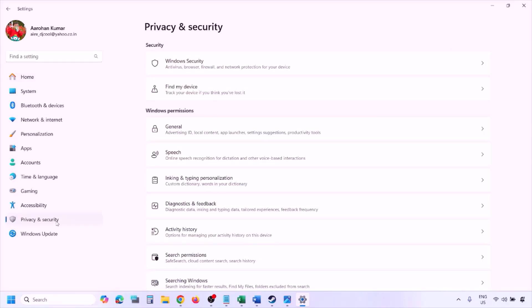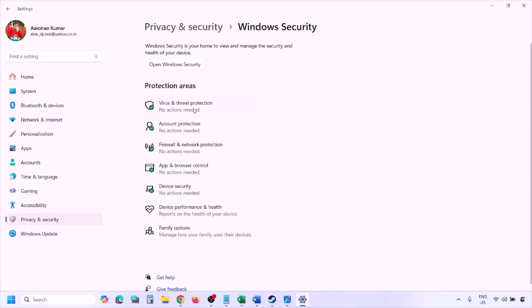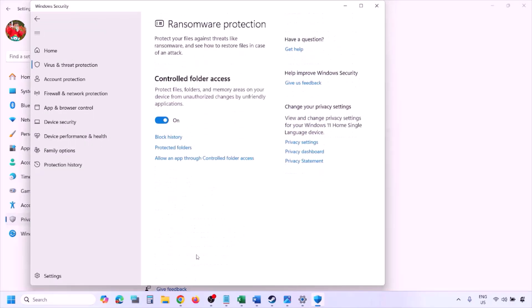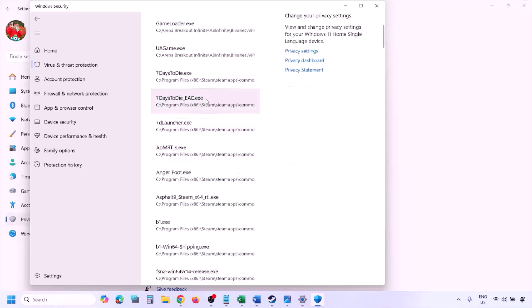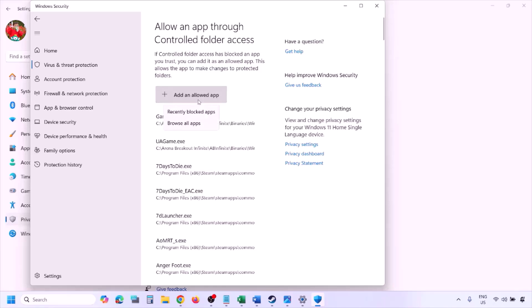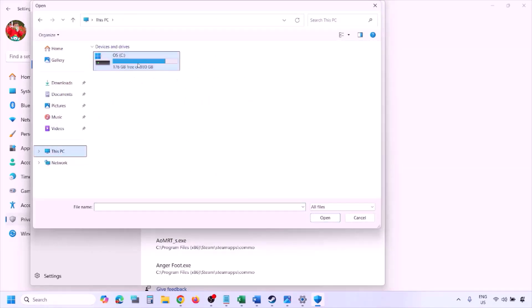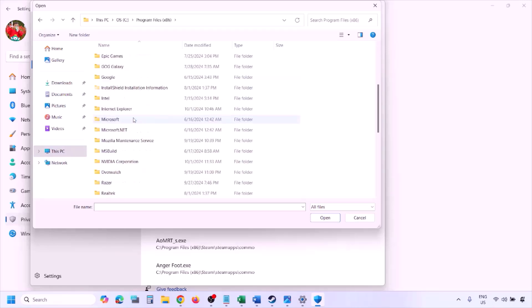If you have Windows 10, click on Update and Security and then click on Windows Security. Now click on Virus and Threat Protection. Scroll down and at the bottom you will see Manage Ransomware Protection — click on it. Now click on Allow an app through Controlled Folder Access, click Yes to allow, then click on Add an Allowed App, then click on Browse All Apps. Now go to the game installation folder — wherever the game is installed — and open your drive, then open Program Files (x86).